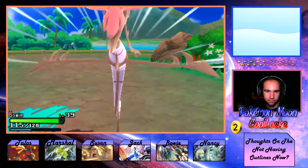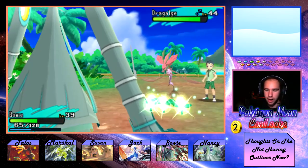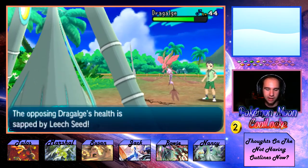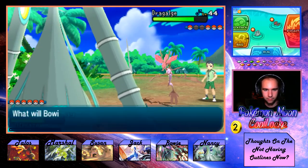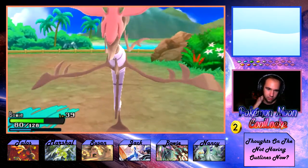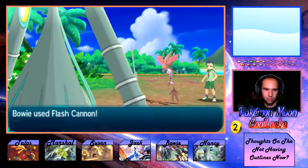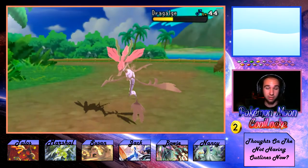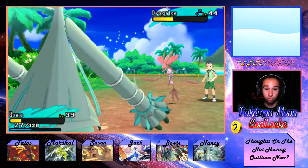Goes for Hydro Pump again — how much is that going to do? Not a ton, that's good. I think we can click Flash Cannon this turn. Goes for Hydro Pump again — connect! This isn't going to do very much damage at all. Dragalge is special — actually, oh, that's why. We are getting crits left and right this episode!